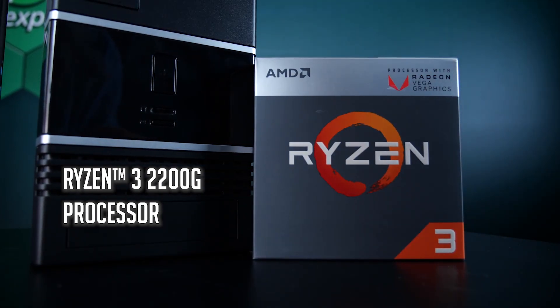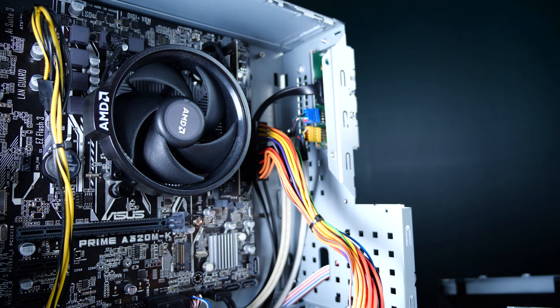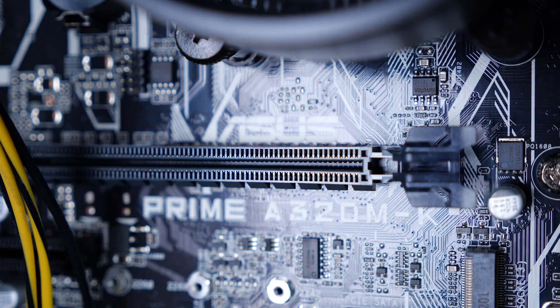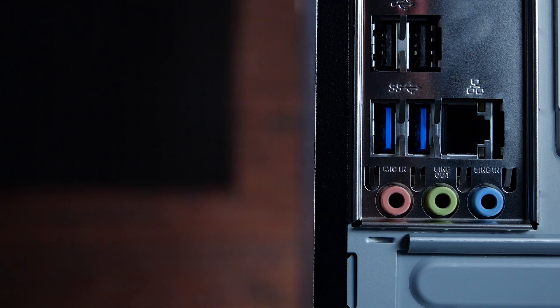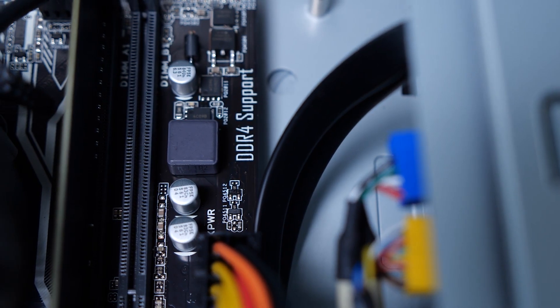Let's get into the parts. First, we went with the AMD Ryzen 3 2200G, just because of the onboard Vega graphics — we'll get into that a little more later on. Next, we went with the A320M-K motherboard by Asus. With a cost-saving build, we went with the very basic board. For what we're doing here, we don't really need much more than the A320M. It has all the features we'll need: enough USB slots and RAM slots. Future expansion? No problems.